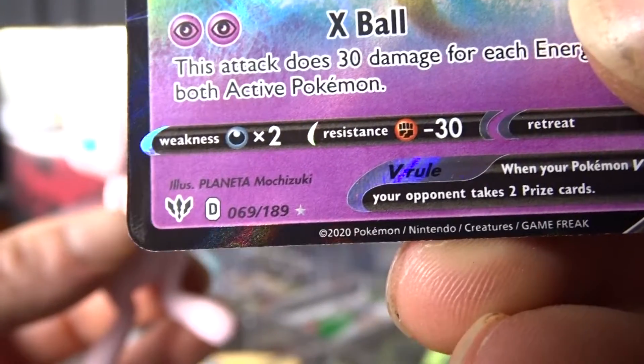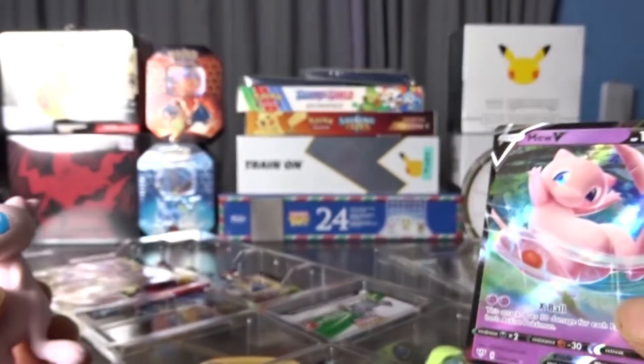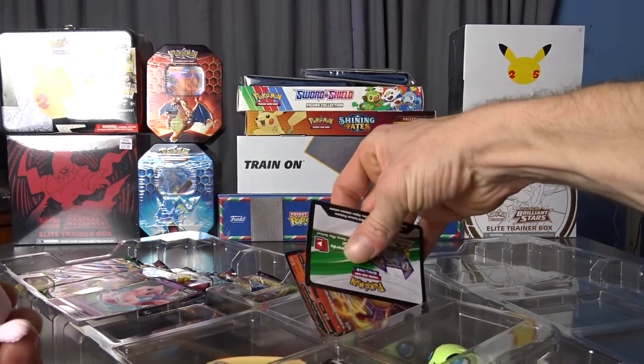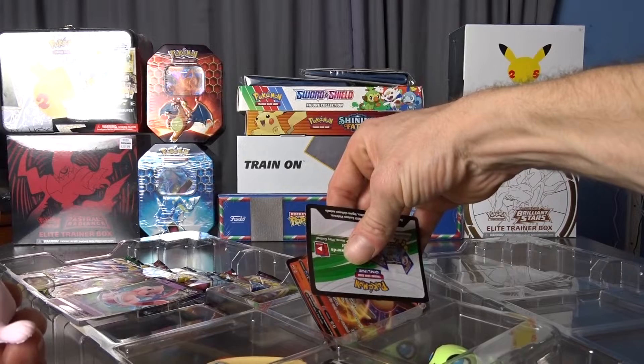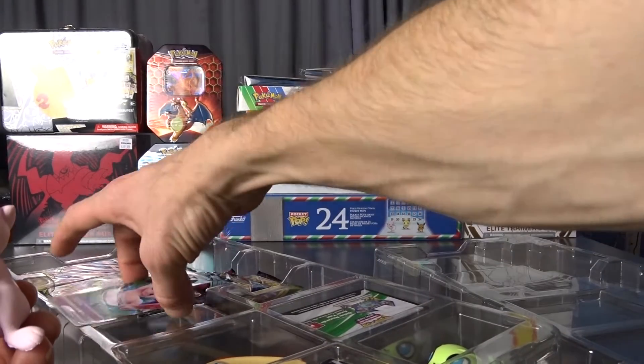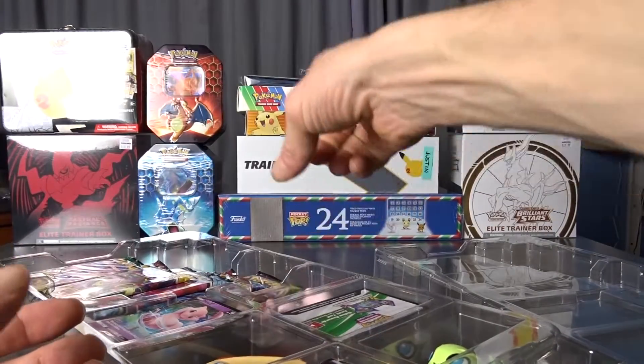Number 69 of 189. These are looking like the Victini and Celebi are from the same set, and the Mew V is from a different set.